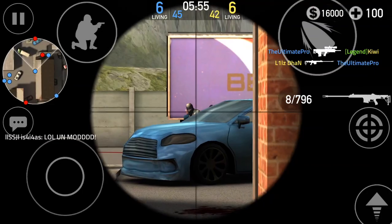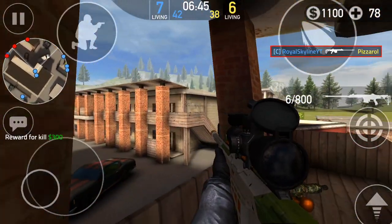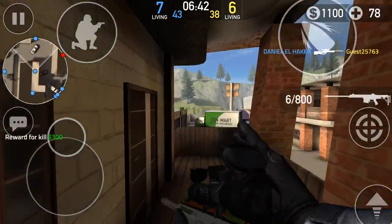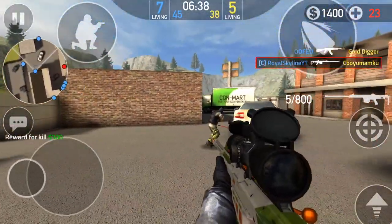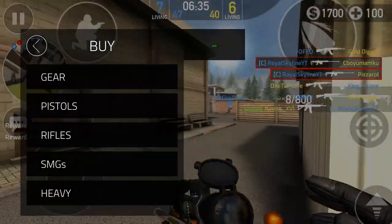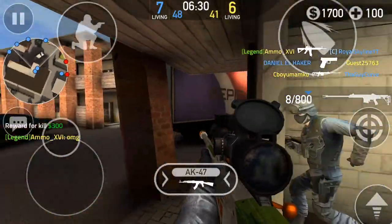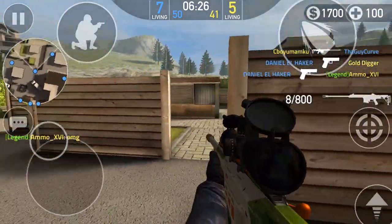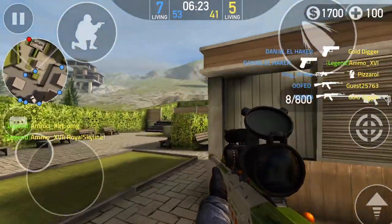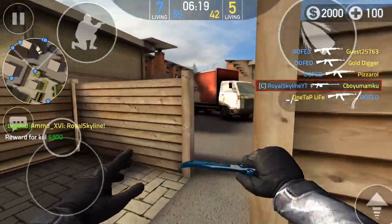My first tip for sniping might be an extremely obvious one for some of you, but a lot of people don't know about this — and this is called using claw. This involves using four fingers to aim and shoot, and this will tremendously improve your aim across the board when you're using any gun. It pretty much works in any mobile FPS. If you want to copy the HUD I have on stream, you want to form two C's with your hands — your left hand forms a regular C with your index finger and thumb, and your right hand forms a backwards C with your right index finger and right thumb.